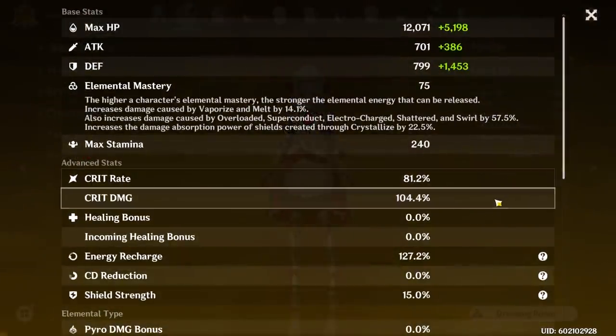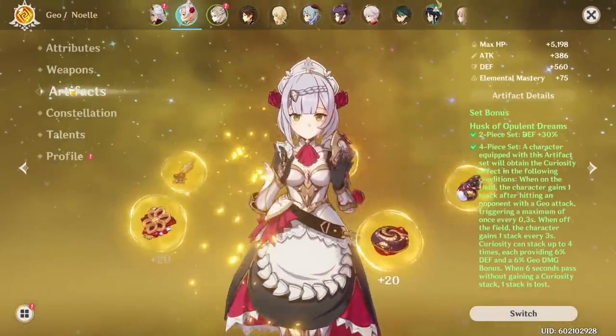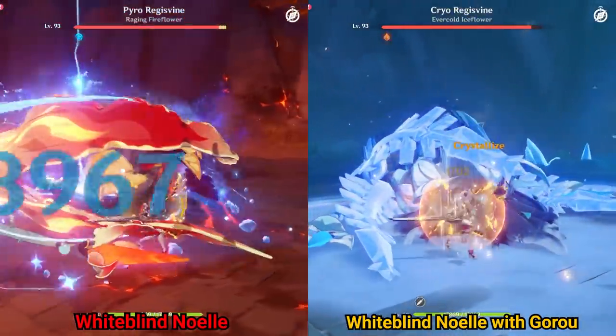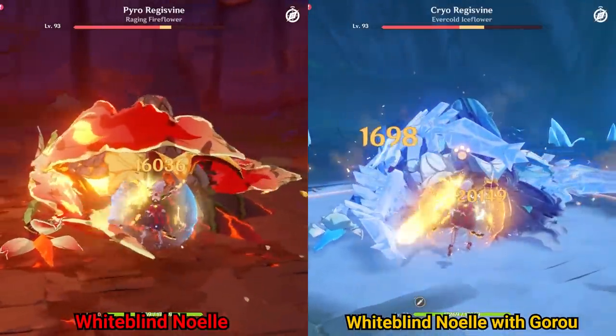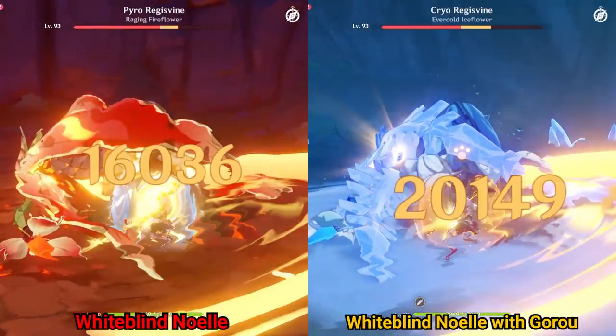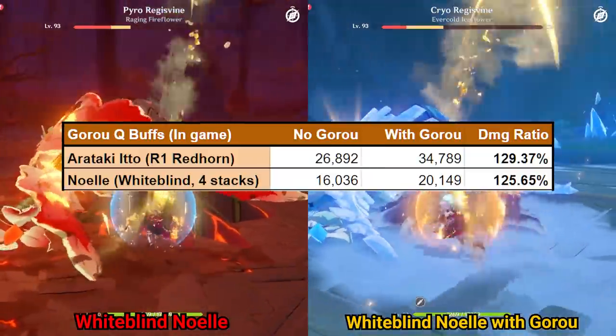A Redhorn Slasher Ito is arguably the largest beneficiary of Goro's buff, so let's instead take a look at how much he buffs arguably the worst beneficiary, who is also a defense scaling Geo character — a Whiteblind Noelle. Even with the excessive defense saturation thanks to the Whiteblind stack, Goro's buff still buffed her damage from 16,036 to 20,149, a 25.65% increase to her damage.